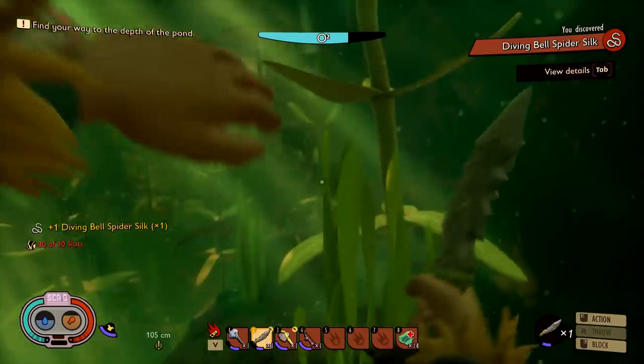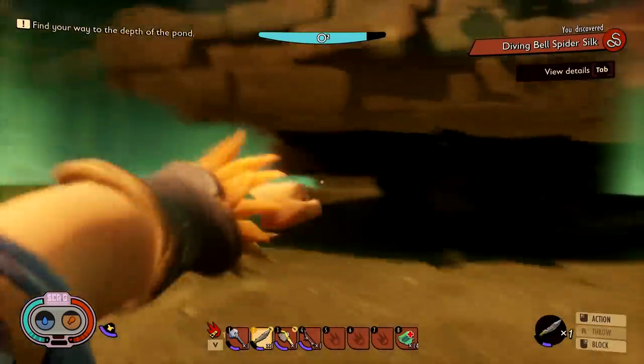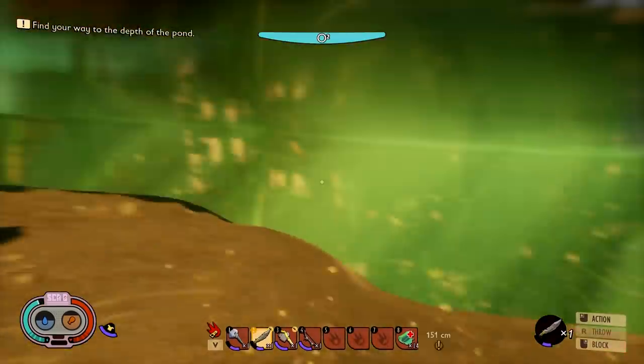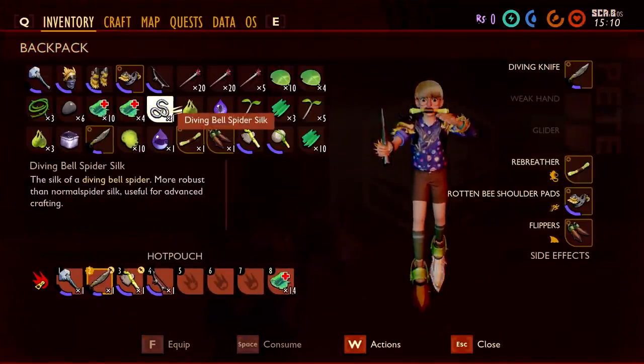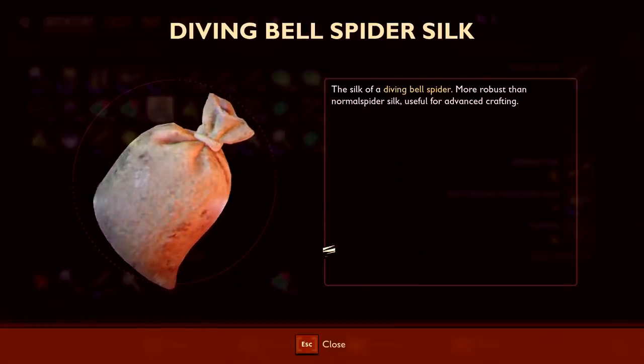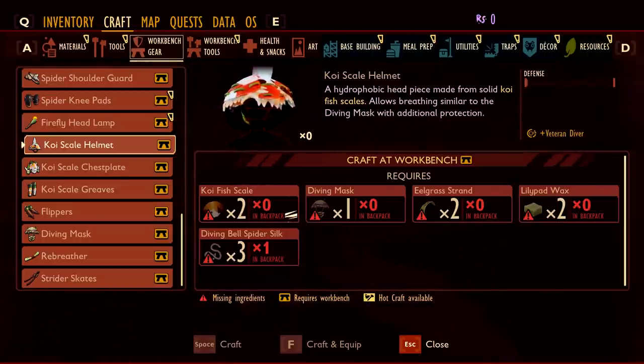Another new enemy has been encountered. Let's take a breather up here so we don't drown. Spider silk — let's inspect that. It's going to be used in the koi scale helmet. I also have not seen the koi fish, which I imagine is going to be a massive fish swimming around the pond. We messed around with it in another preview video — it looks like it's not actually killable, but if you hit it, it will drop some scales to help get the koi scale helmet.